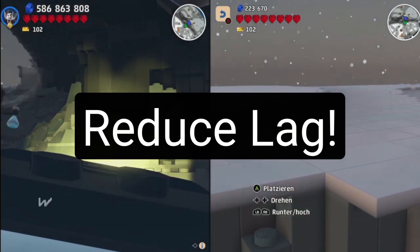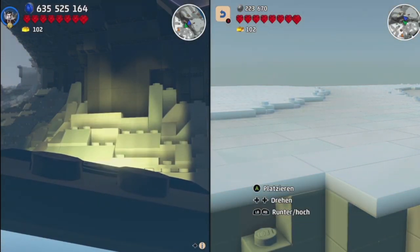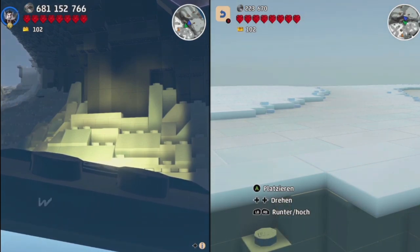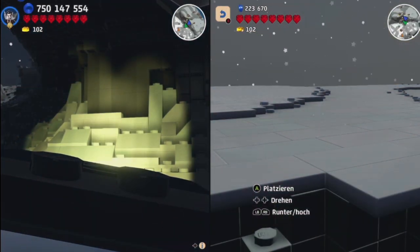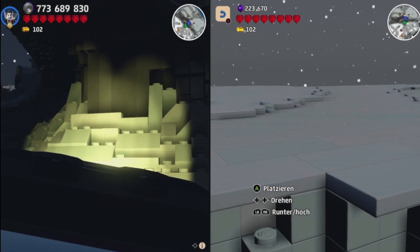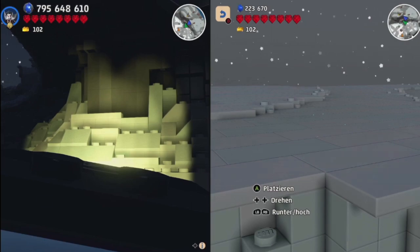For reducing lag, I zoomed in completely on the car with player one. And with the second player, I turned the camera so that the deposit boxes are not on screen, because if all the placed copies would have to load in that would just be annoying. So I just turned the camera and you can see there is nothing in view.